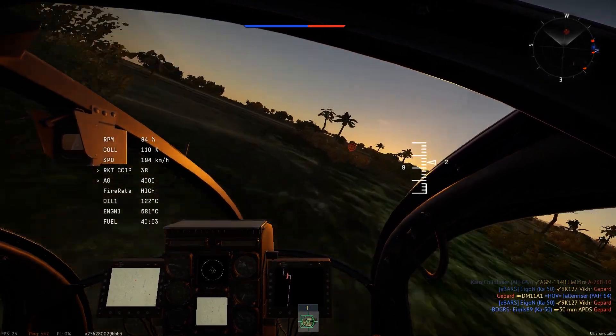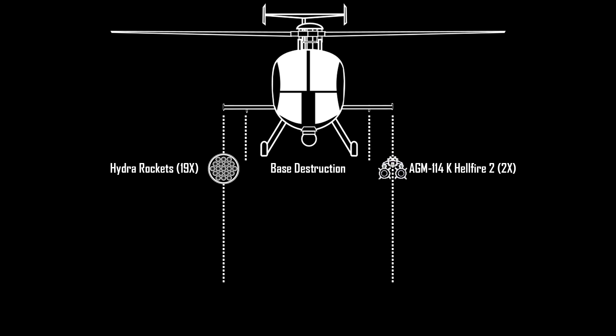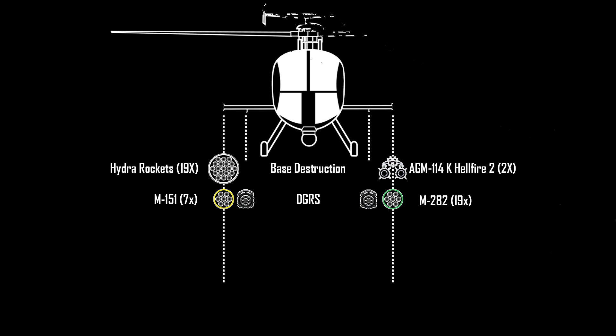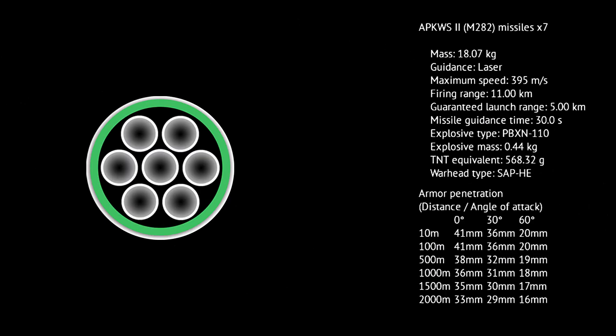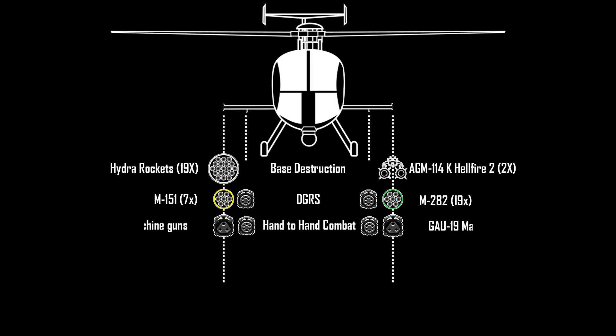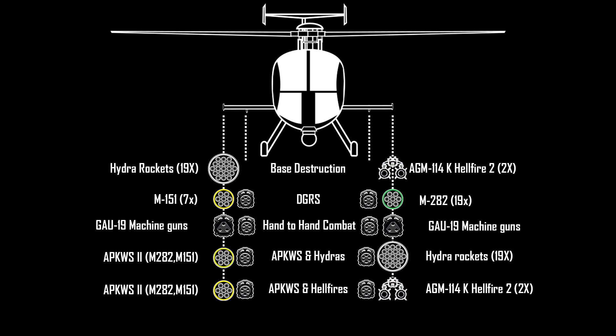I'm going to recommend my own armament presets for you to copy and use at your disposal. My preferred presets are: Base Destruction, consisting of two Hellfires and one Hydra rocket pod; Dual Guided Rocketing System (DGRS), consisting of APKWS-2s with M282 and M151 on each side — the M151 is a high explosive rocket with low penetration, and the M282 is an armor-piercing rocket with half the explosive mass of a Hydra; Hand-to-Hand Combat, a fully dedicated air attack preset useful for enemy bombers, attackers, or same-BR helicopters in ground RP; and APKWS with Hellfires. These personal armament presets can help you maximize your performance in Heli PVE.